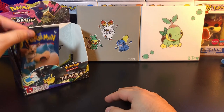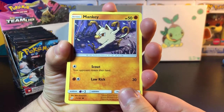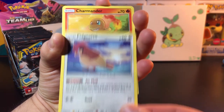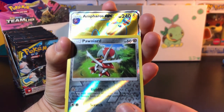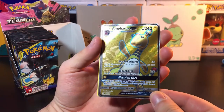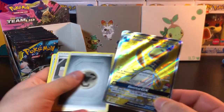First pack on the left side — we got Manky, got Pancham, we got Ferroseed, got Pidgeotto, got Charmander, we got reverse Pawn Yard. And yo, first pack again starting with a Full Art this time — Froze GX. Look at that pattern. Let's go, a strong start again, you already know.